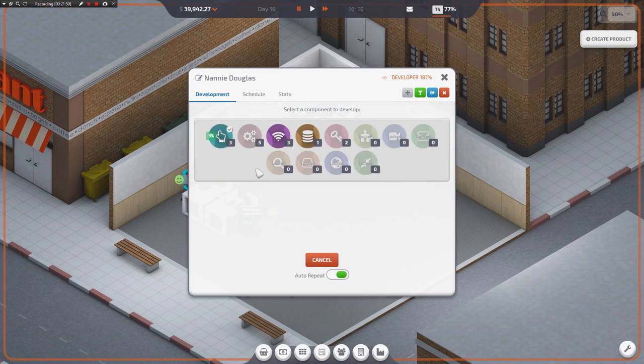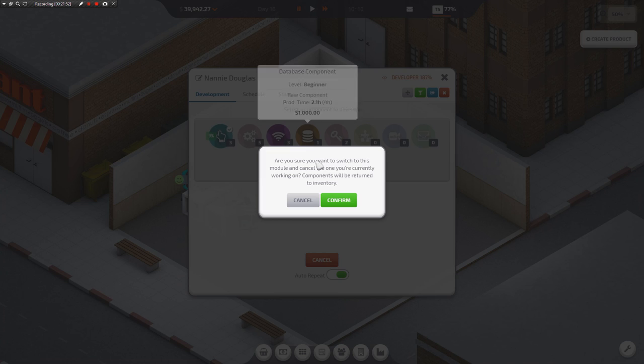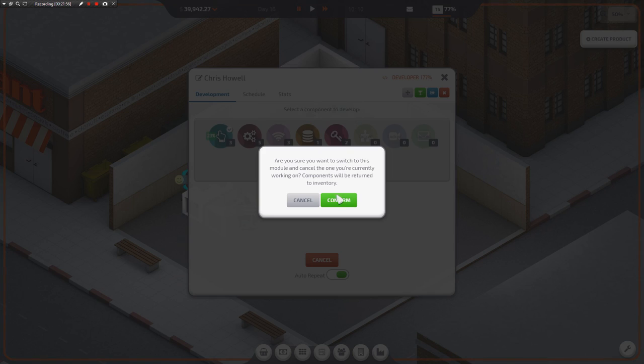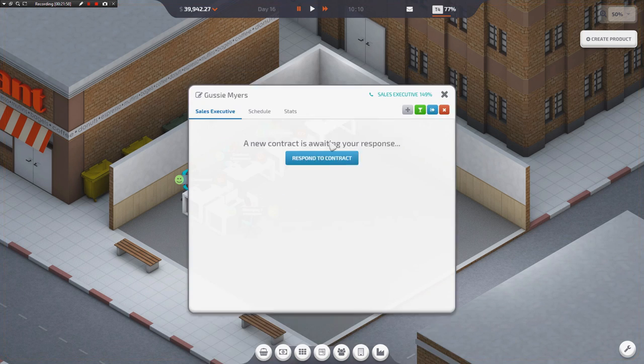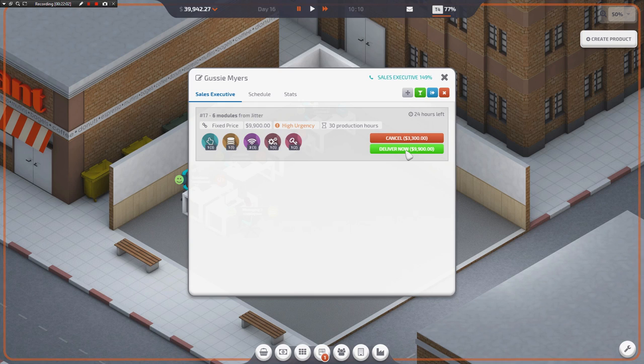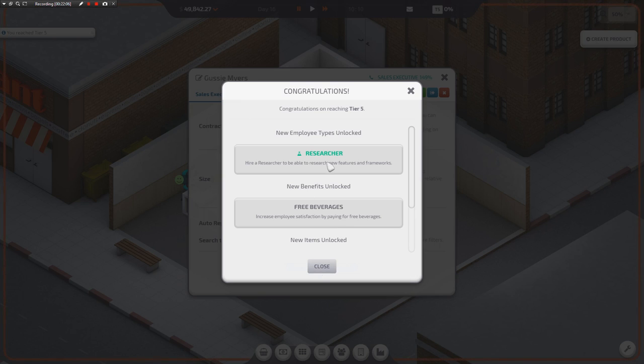UI components are looking pretty good right now. I would like for you to work on database components, please. We've got enough encryption components to make me happy. We'll probably go on a hiring spree pretty soon. Getting that good dosh up in here, and so now we can get a researcher. We can get free beverages — you can give your employees benefits.